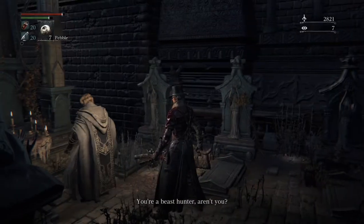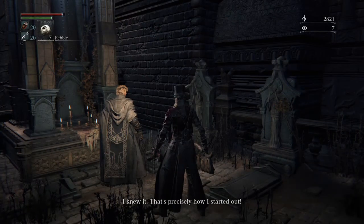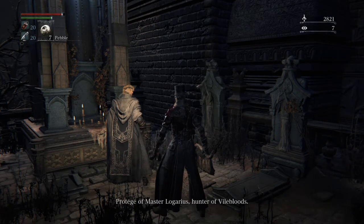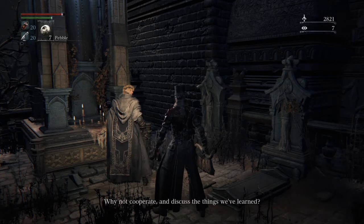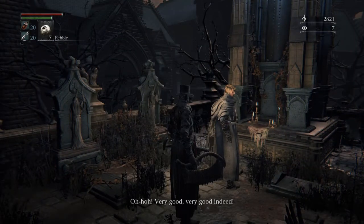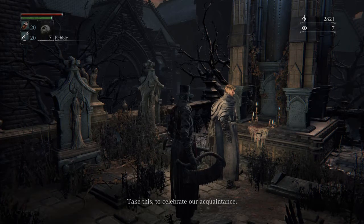Come down here — you can talk to this guy. He says: 'That's precisely how I started out. Beg pardon. You may call me the protégé of Master Ligarius. What say you? Why not cooperate?' Basically, he's a vileblood guy — he follows the vileblood covenant. It's a PvP covenant activated when you defeat a PvP enemy.